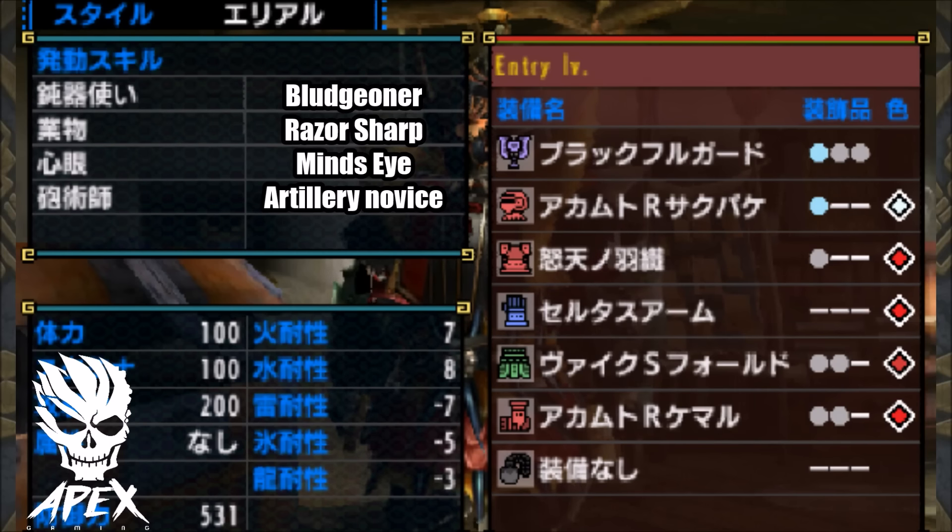Razor Sharp will definitely make the weapon stay in green sharpness for a long time. I've tested it in a few hunts and never had to sharpen my weapon at all. Artillery Novice boosts the power of impact vial damage, and I honestly feel like that is a must for chargeblade weapons, especially for impact vials.